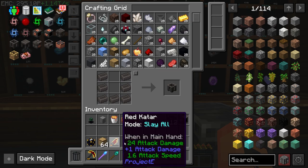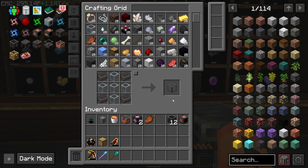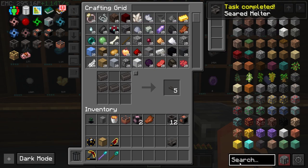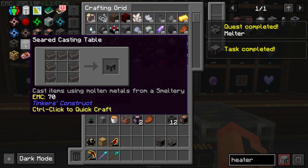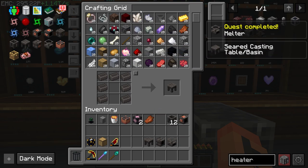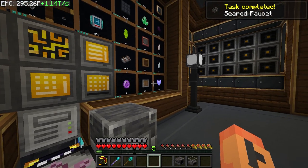We need a seared melter — not a heater, though I think we need a heater for the quest even if I'm not going to use it. We have a heater, then we need a casting table and some drains. Just a little tiny setup to get the seared smeltery — or the smeltery controller — going.